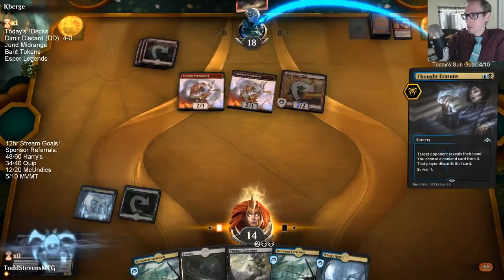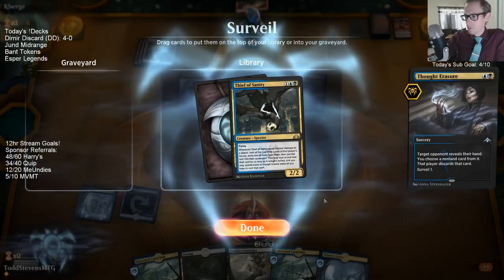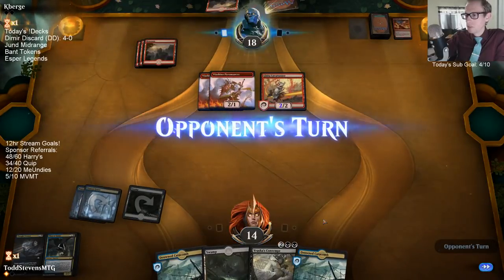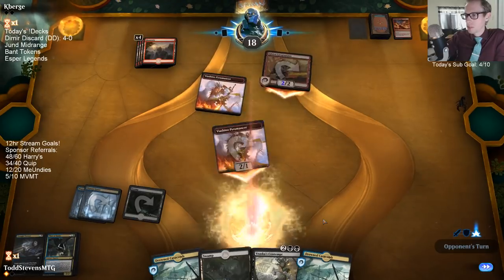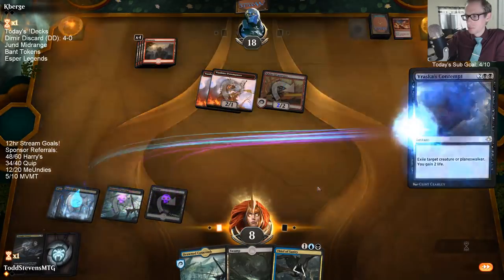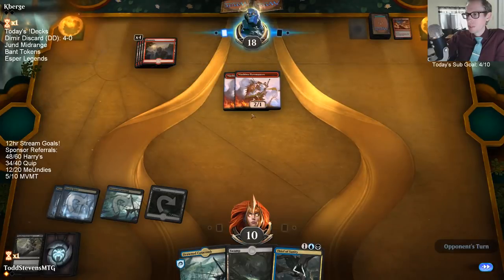A three-mana answer to one of their creatures — it's better than a brick I guess, better than a land. It's not very good. I could ditch it and just pray for Ritual of Soot, but I'm hoping to draw something that costs two or less — like a two-mana answer where we can play Thief plus the two-mana answer.